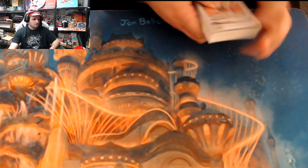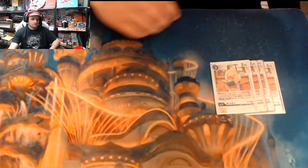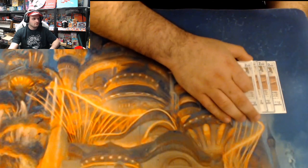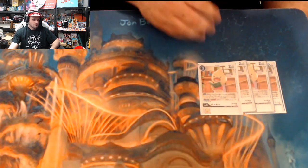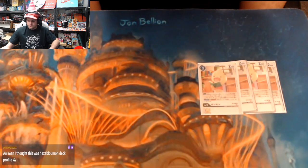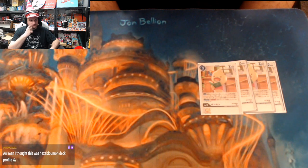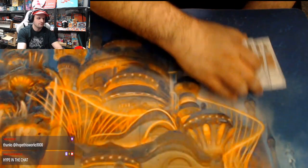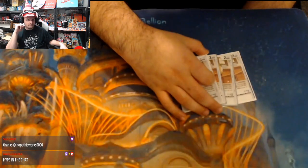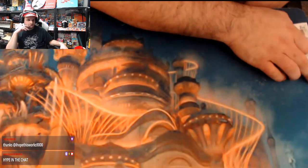I'll start with the main rookie of the deck — Bokomon. These are proxies; we don't have these available in America yet. Bokomon is an on-three white Digimon that says on play: look at the top five cards of your deck, add any tamer and any hybrid card (one of each) to your hand. Once per turn, if you digivolve over a tamer, gain two memory — so you can digivolve over your tamer for two and then gain two memory, making a basically free hybrid. He's a really strong basic search engine.